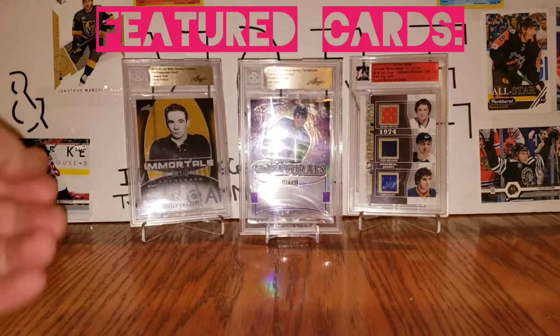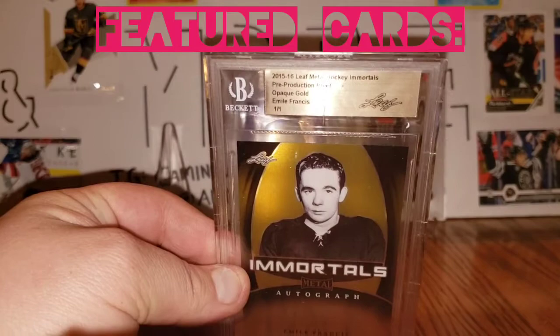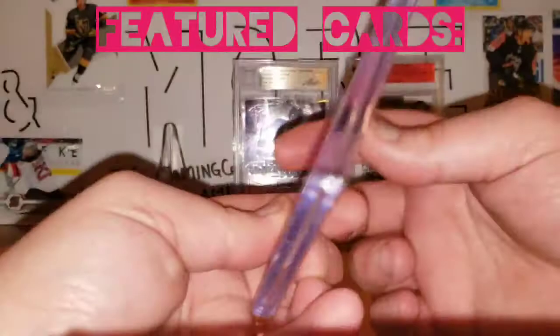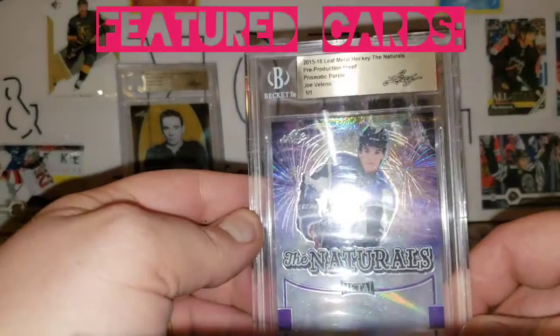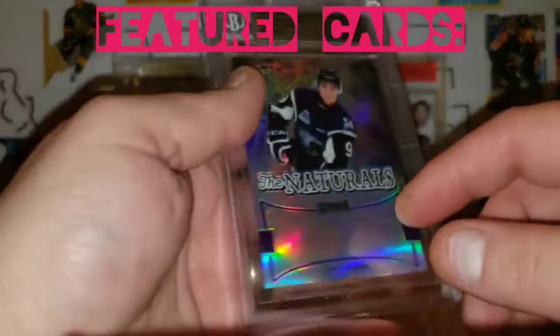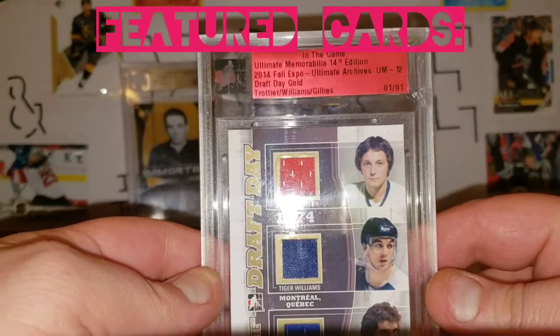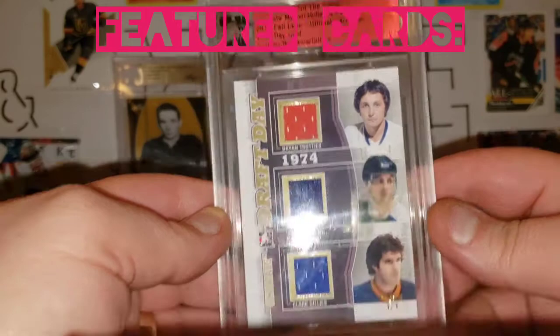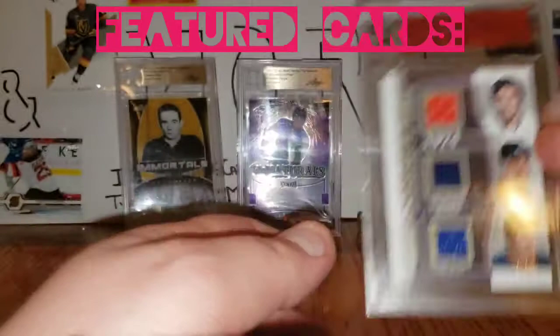We're also going to go over the featured cards, and then I'm going to show you my young gun collection. Featured cards are one-of-ones today. The first one is a 2015-16 Leaf Metal Hockey Mortals pre-production proof opaque gold of Emil Francis. The next featured card, also from the same year, is a 2015-16 Leaf Metal Hockey The Naturals pre-production proof prismatic purple of Joe Villano — a really shiny card, where an autograph would have gone. The last one is an Ultimate Memorabilia 14th Edition 2014 Fall Expo Ultimate Archives Draft-A gold of Trottier, Williams, and Gillies — some really good players.